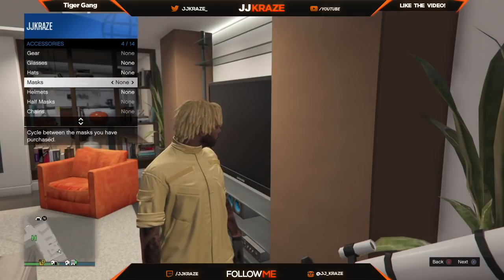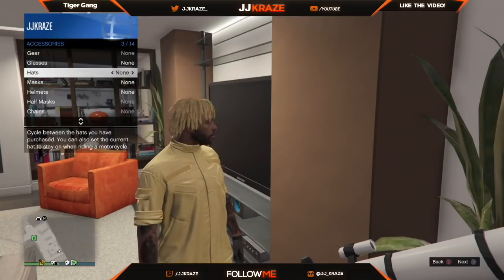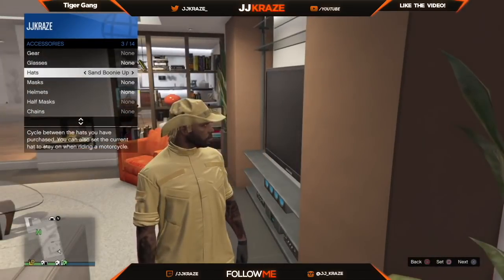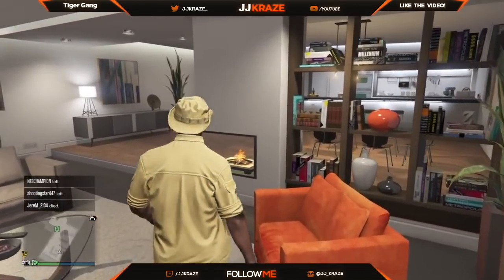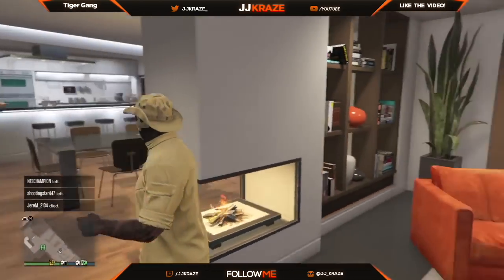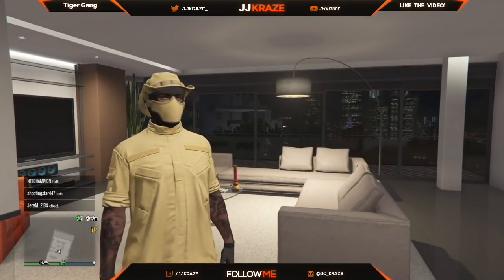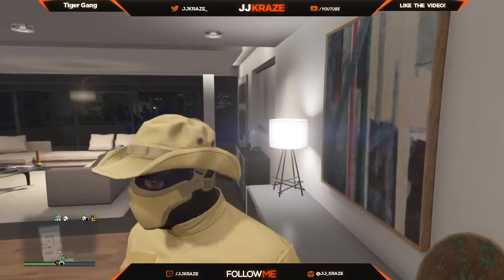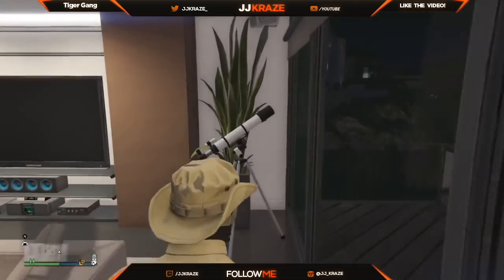Don't worry about it. I had the mask on, so I'm going to go back up to Hat and go and pick up the hat that I wanted — which is that one right there. And then I'm going to back out of that and walk away. As soon as you walk away, you guys see that it automatically puts on the hat and automatically puts on the mask that you already had before. Then all you want to do is just go back to it again and do the same thing over and over again.